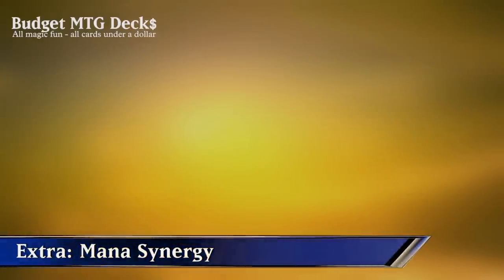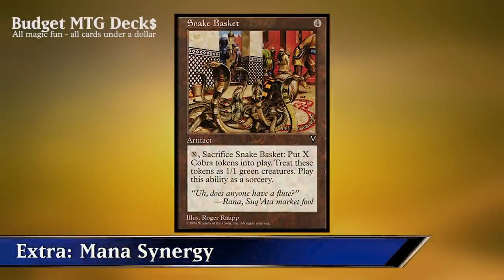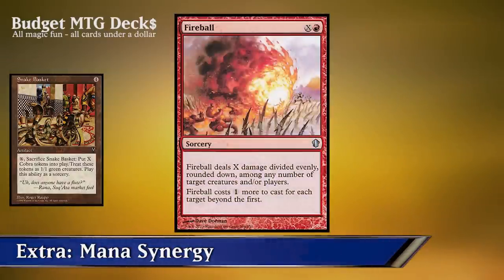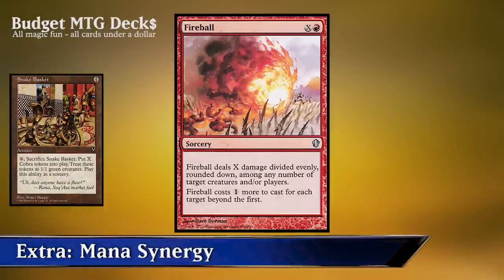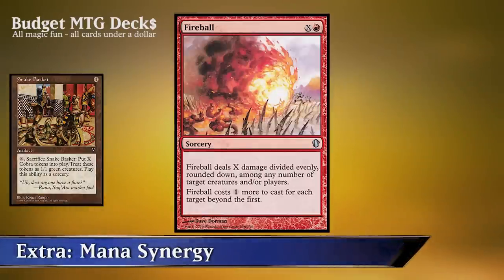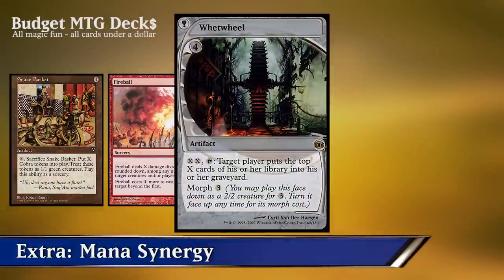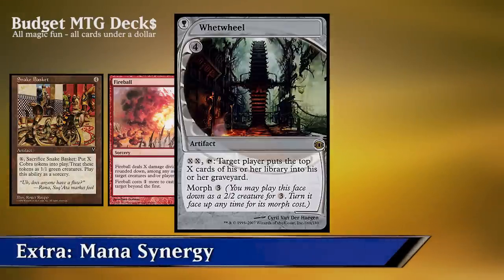So what are some awesome combo cards we can use when we have an infinite amount of mana? One example is Snake Basket — with Snake Basket on the battlefield we can pay an infinite amount of mana, sacrifice Snake Basket, and put an infinite amount of Cobra tokens into play as 1/1 green creatures. We can also play Fireball, paying 1 red mana plus the infinite mana to deal X damage divided among any number of target creatures and/or players, doing infinite damage. We can also play Stream of Life, paying 1 green plus infinite mana to gain infinite life. Finally we can play Windfall, paying an infinite amount of mana to tap it and make a target opponent put an infinite amount of cards from their library into their graveyard, essentially milling them out.